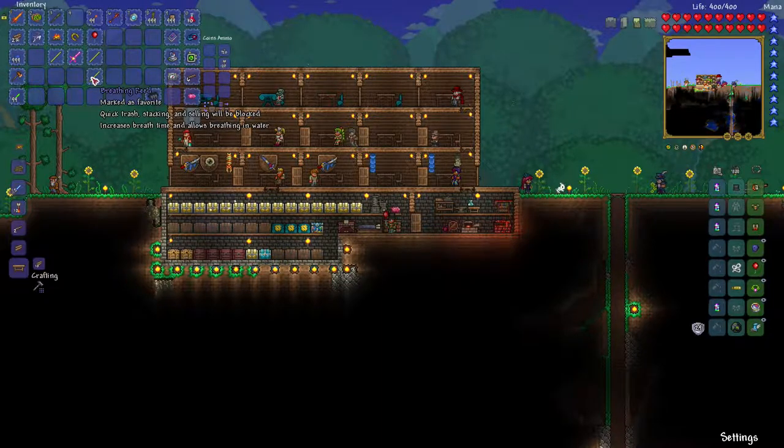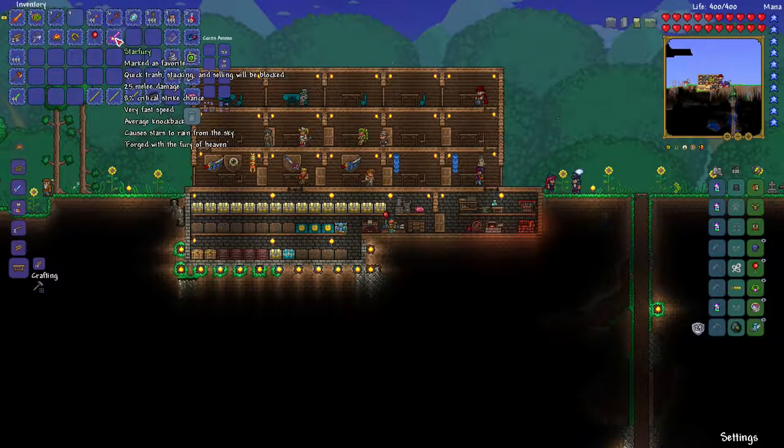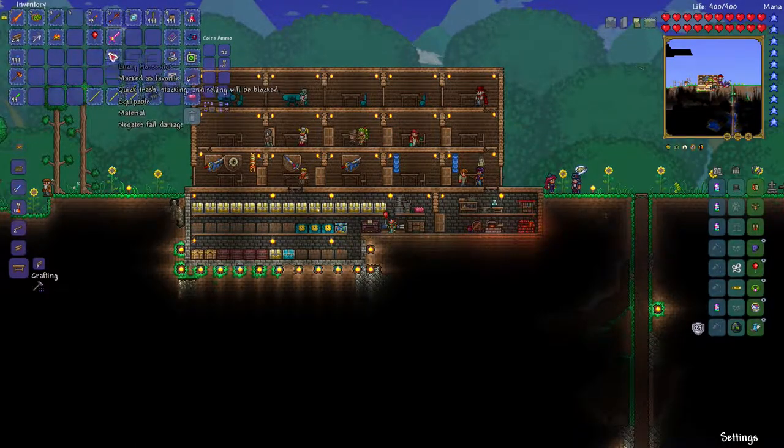I went to both sides of the small world, both oceans, and they had three chests. That's what the water chest looks like, and all I got was nothing but three breathing reeds - most unluckiest ocean adventure ever. I got another Star Fury, another red shiny balloon, and we got the Lucky Horseshoe. Yay!